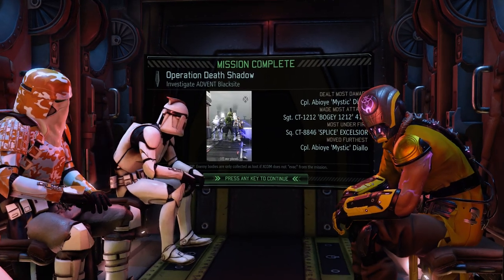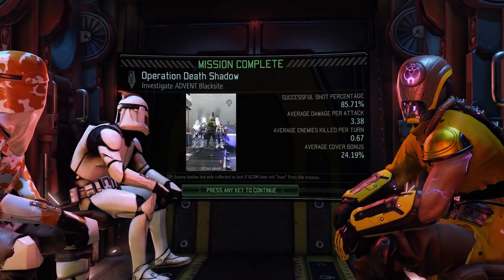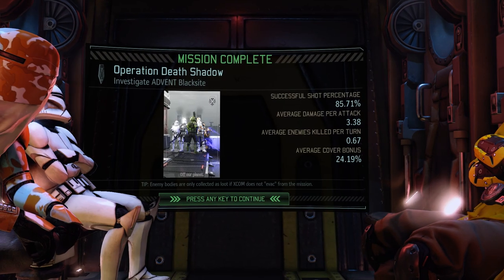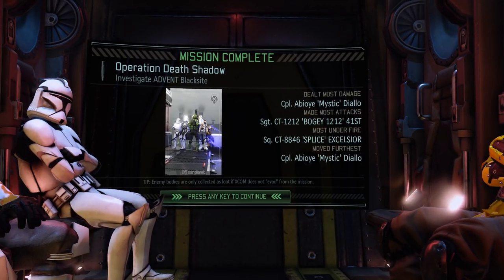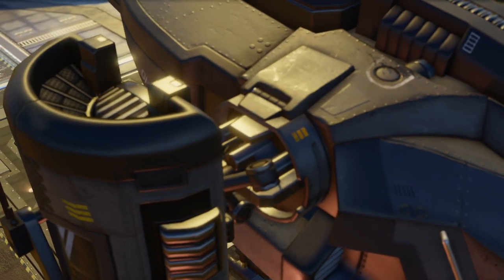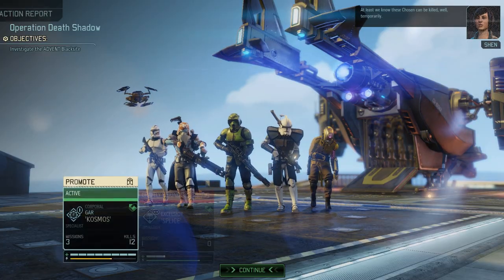Absolutely love it - I am expecting big promotions here. We should get promotions. At the very least the Templar. Maybe Bogey won't get one because I don't think he killed too many. I think Spar will get one, I think the Templar will get one. Most damage was Mystic, most attacks was Bogey - really? Successful shot percentage was 85%. Most under fire was Excelsior, moved furthest was Mystic. Average damage per attack 3.38 - that's not bad. We did really well. At least we know these Chosen can be killed. Three promotions.